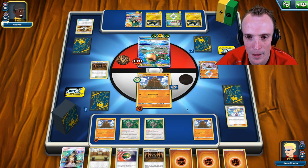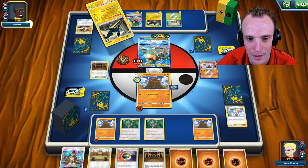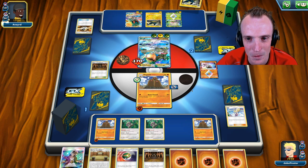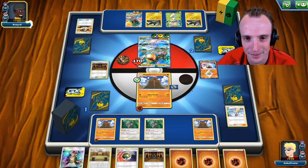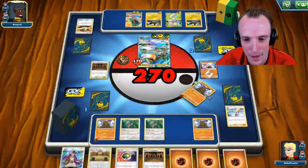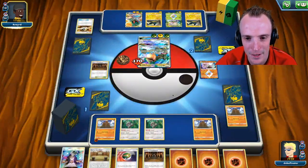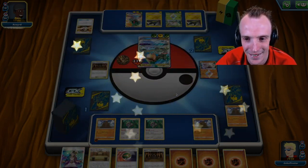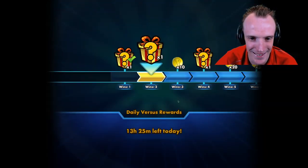They still have to oust this Shrine somehow and find a stadium card, Let Loose us, and stop us from attacking — we don't see a way out for them. What we need to learn is to think about which stadium we need at any given time. We hold on, take that last prize card, the final Pokemon goes down, and our opponent concedes.